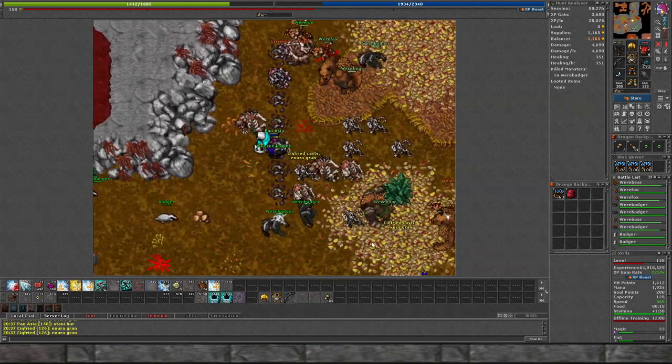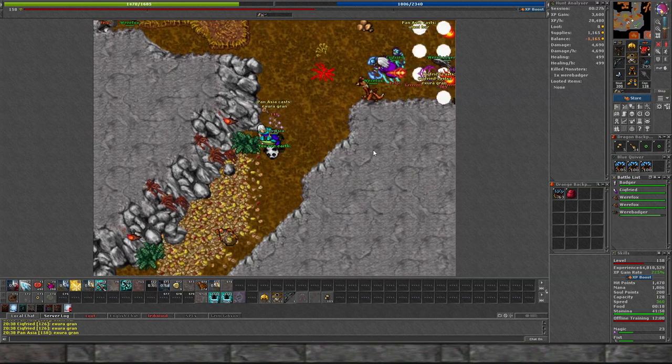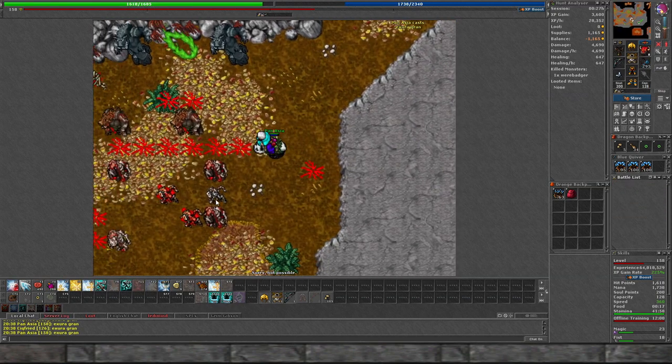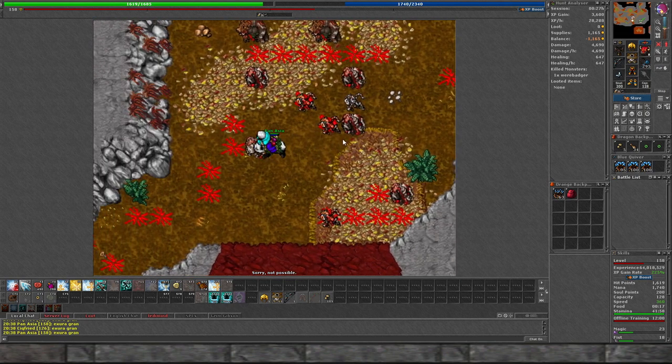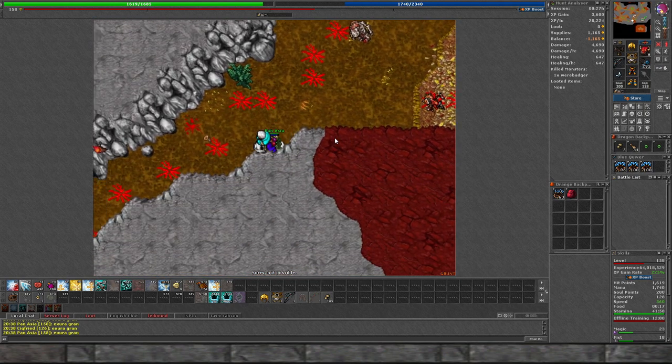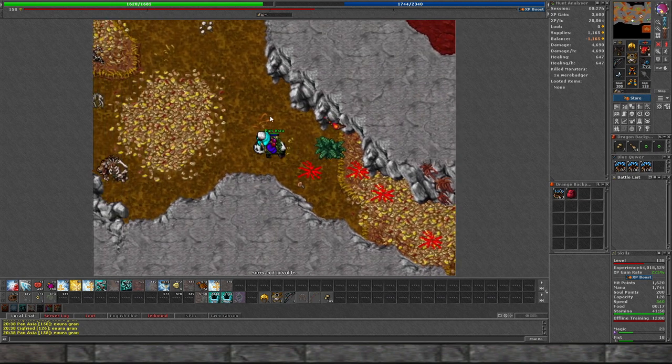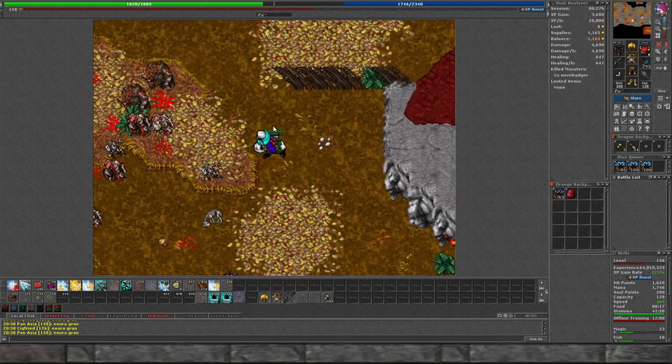There's another guy here - he's level 130, so he's got to be in mana shield. He just came down here, that's fine. Who the hell goes counterclockwise in the spawn? People are weird. I'm a creature of habit so I always go clockwise. This is a pretty big spawn so even with two people here at lower level I'll still be able to hunt it.